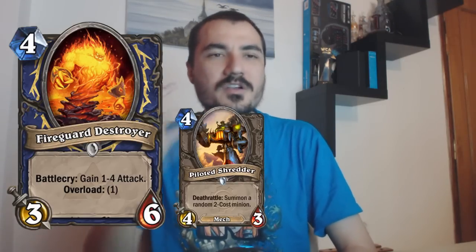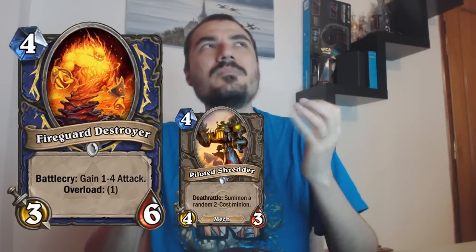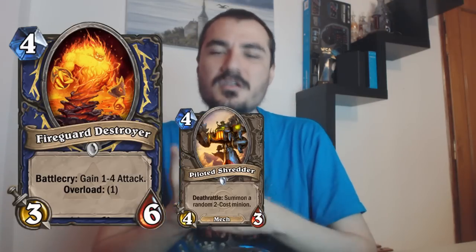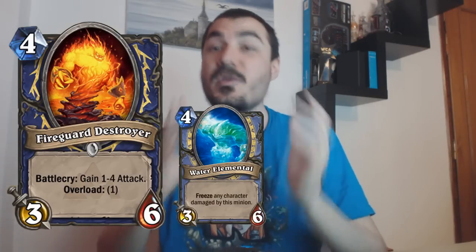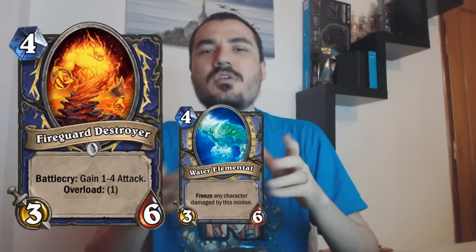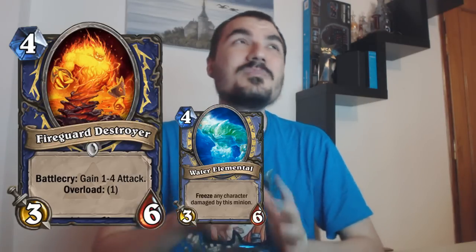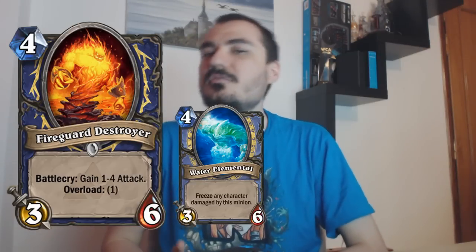There are some very important things to realize. Even though the stats for Fireguard Destroyer are extreme, depending on when it's played, some stats are relevant and some are not. So if you want to compare Fireguard Destroyer to Water Elemental, I would argue that Water Elemental is actually better than Fireguard Destroyer, because when you play Fireguard Destroyer on turn four, I think playing a Water Elemental is going to be better. In the mid-game, if you can deny weapons with the freeze, it's going to be better. And three attack is a little low, but because you're a mage, it's usually fine.